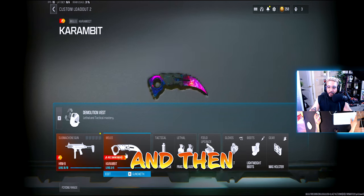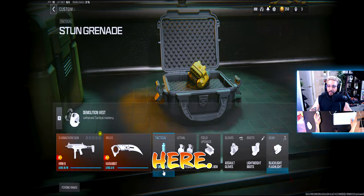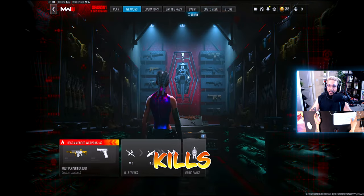Go to your melee weapon and then go over to your gear. Your black light flashlight is right here. You wanna put that on and then just go get 25 melee kills.